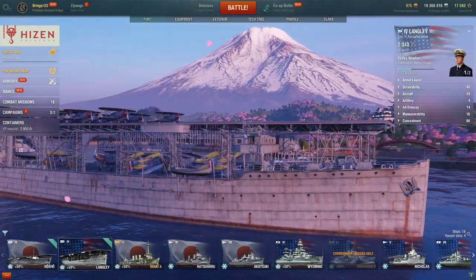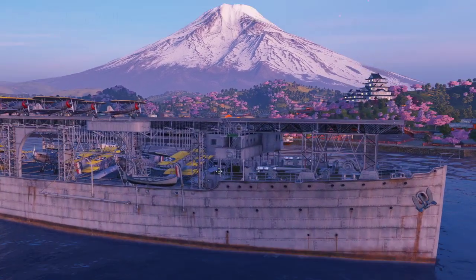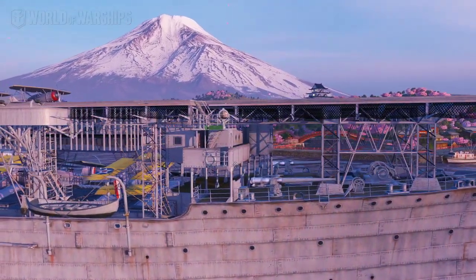Alright let's look at the other one — the Langley. I think this one is one of the coolest looking because you can see under the deck here the storage area. It's pretty neat.